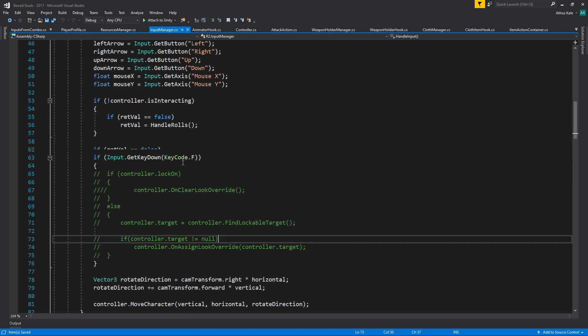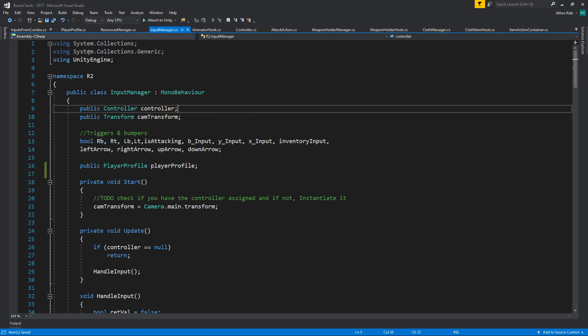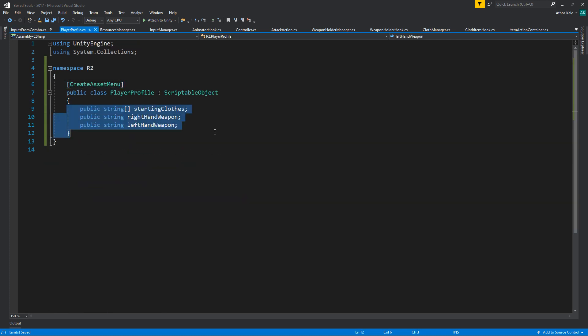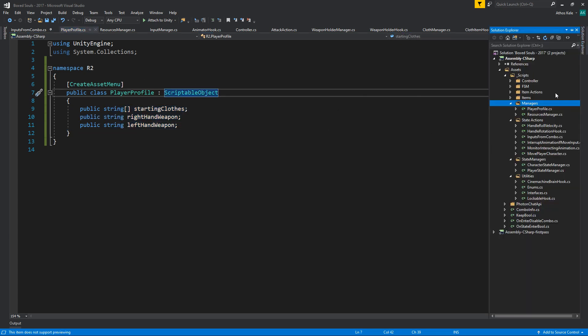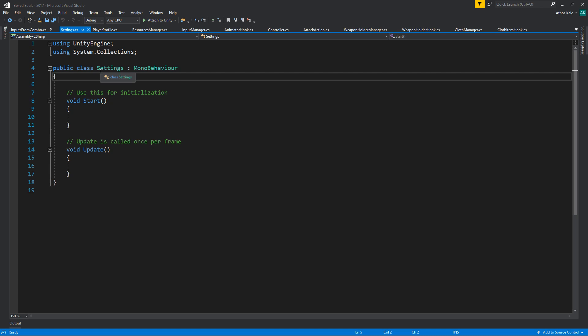On your input manager you're going to have a reference to that player profile. I'll show you how we're going to sync this through multiplayer — we're just going to be passing all the strings and then recreating and making an instance of this player profile and changing them. Before we do that, I want to add a new script called Settings or Game Manager.